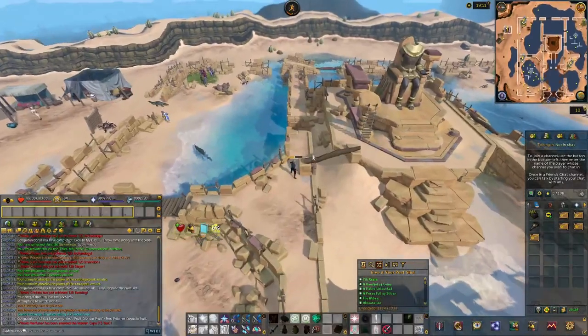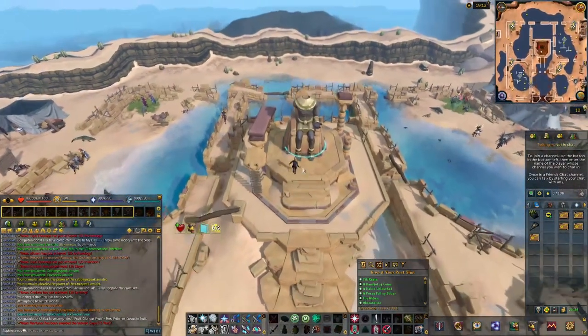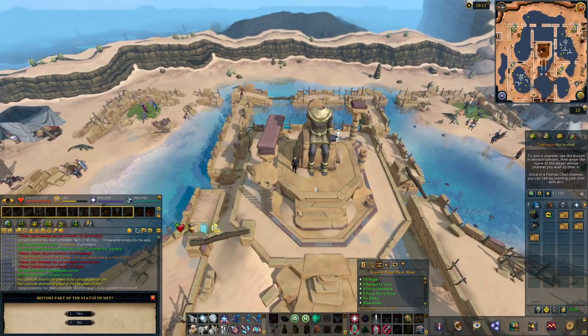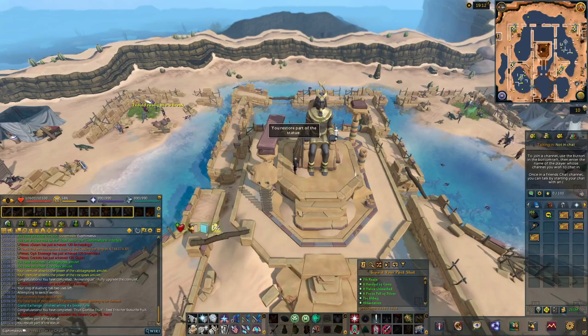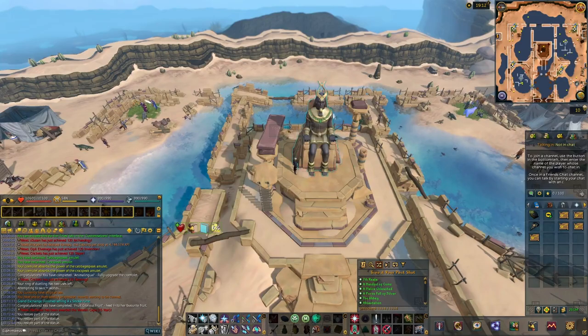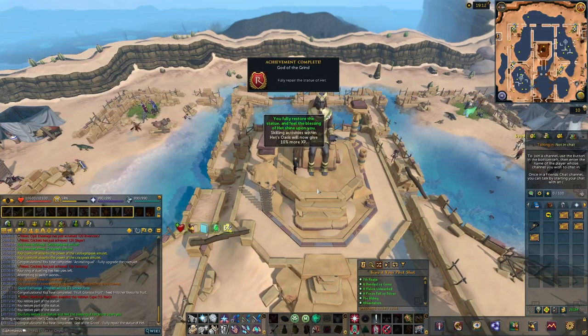Third is 'God of the Grind,' obtained as soon as you completely restore the statue of Head in the middle of the Oasis. This requires a total of 200 pieces of Head and can be done in 4 stages of 50 each. Do note that block modifiers apply in order to obtain the pieces, which are collected while scaling around the Oasis.